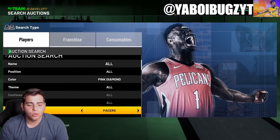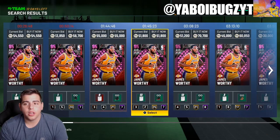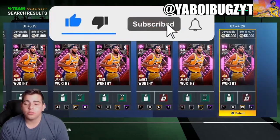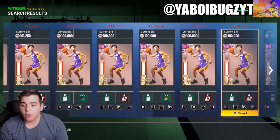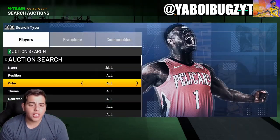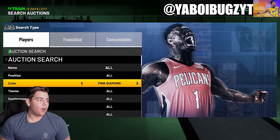If you guys don't know Meddy GC on YouTube, make sure to go follow him — the GOAT, for real. This filter right here is high-key goated: Lakers Pink Diamond Refresh. It's crazy because we got LeBron, Magic, Alonzo — pretty good filter. Shout out to Meddy for this snipe filter. Also, if you need MT, I'm running a Super Bowl sale today — hit me up if you need to buy or sell MT.